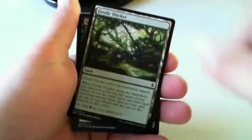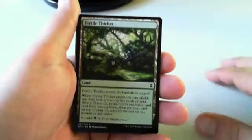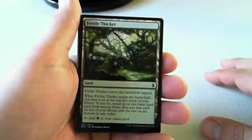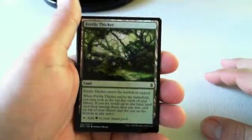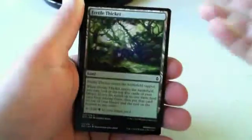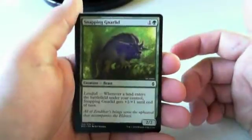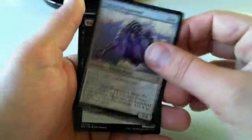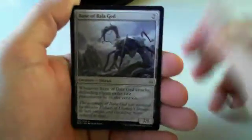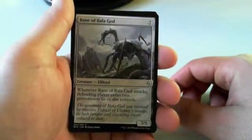Fertile Thicket is my first pick. This card does more work than most people think — it's a may ability but you always want to look because you can look at the top five cards and rule out cards you won't draw. It gives a small amount of information you have to remember, but it can let you keep a one or two land hand and turn it into a two or three land hand. Snapping Gnarled — I'm taking that first. It's one of the more powerful aggressive creatures. Taking it over Evolving Wilds, taking it over Skyspawner. Bane of Bala Ged is a fine ramp target — unless your opponent is playing a Scion-based deck they usually don't have permanents to throw away, so it's usually worth ramping into.